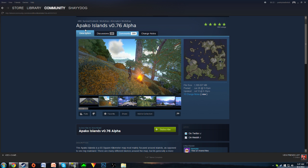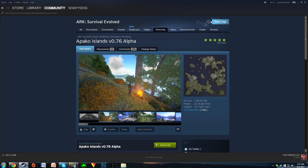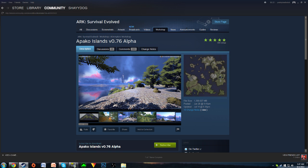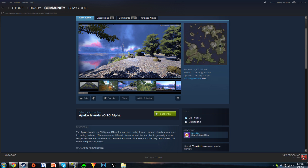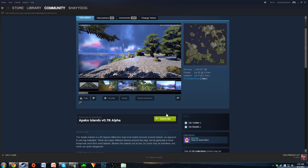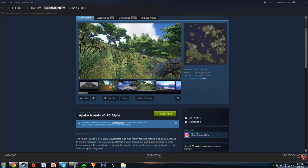Basically, all you're going to do is find a mod in the Steam Workshop, which is up here — but I'm already in it. I found this mod here, Apoco Islands, which is basically a new map that you can play on, and all you have to do is press Subscribe. Now it's been added to my subscriptions and all I have to do is wait for it to download.